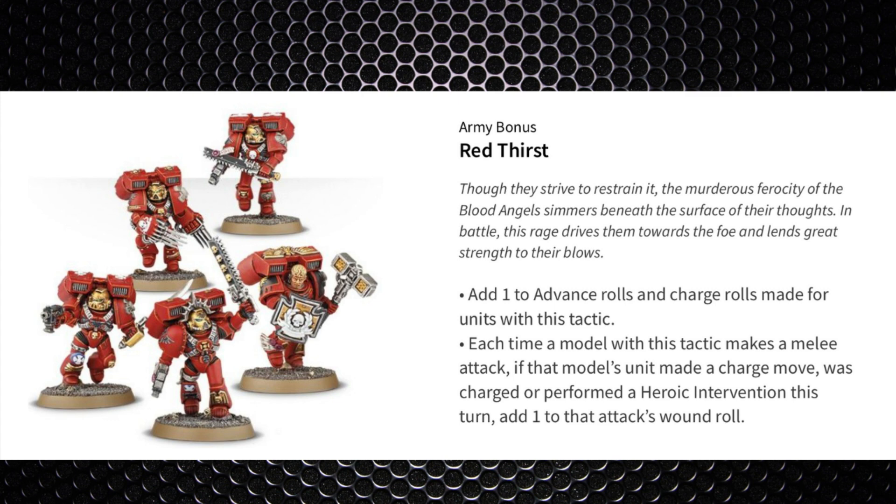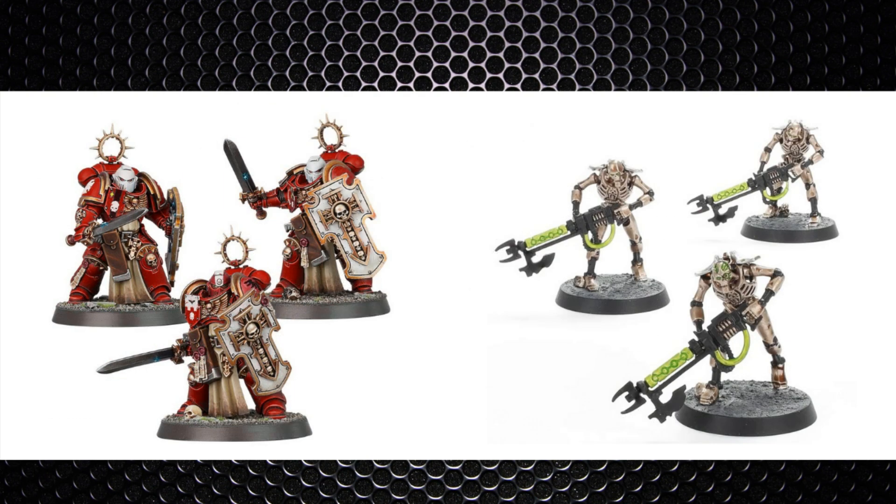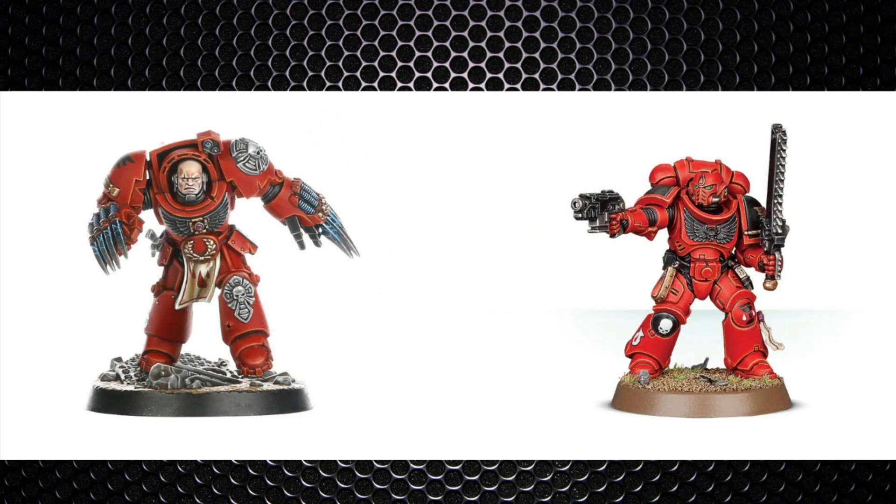This +1 to wound is insane. If they target our Necron Warriors with a strength 5 weapon it usually wounds on threes, but now it's twos — effectively the same as having a strength 8 weapon versus our warriors. Even a strength 6 weapon against our Destroyer Cult units wounds on twos, equivalent to a strength 10 weapon. A +1 to wound is extremely powerful.